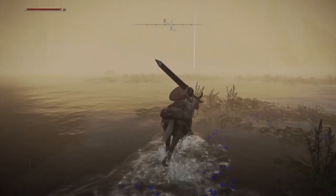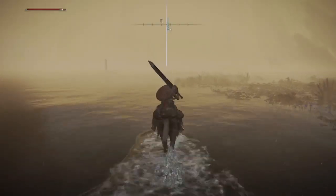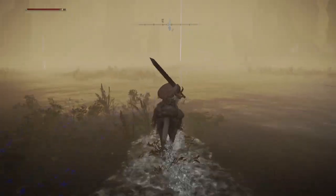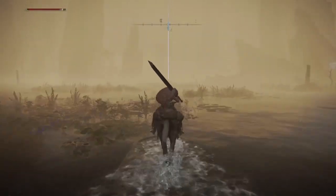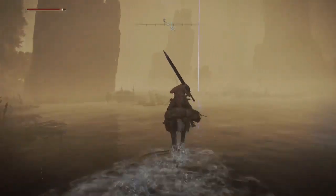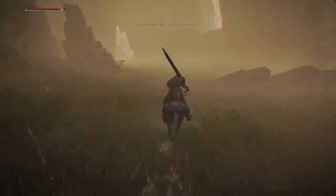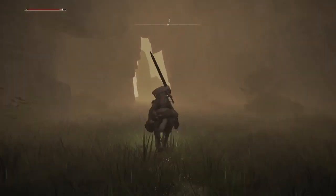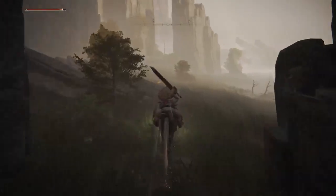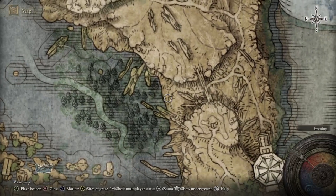So there's a mausoleum over that way that you can grab. This is the way up to the upper part of it. Riding around this way — the next place we're going is right here.